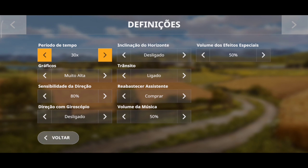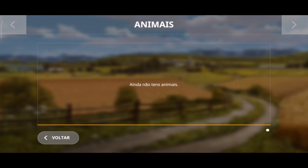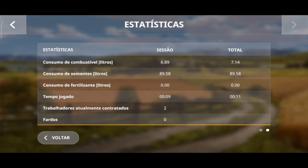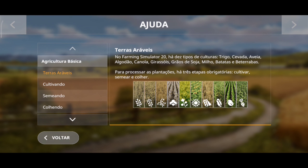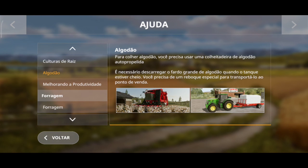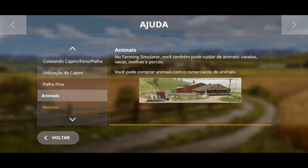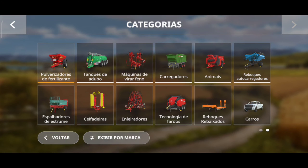Em definições a gente arruma os gráficos do jogo. Animais — a gente pode também estar cultivando animais aqui, vou estar mostrando a vocês agora. As estatísticas são os hectares trabalhados: cultivados, semeados, fertilizados, colhidos. Quantos quilômetros a gente andou, quantidade de litros de combustível que já gastamos, quantidade de sementes por litro, fertilizantes por litro, tempo jogado — a gente já jogou 11 minutos. Trabalhos atuais contratados, os dois trabalhando para a gente. Em ajuda você vai aprender sobre como cultivar ferragem, algodão, raízes, capim, palha, e também a questão dos animais.